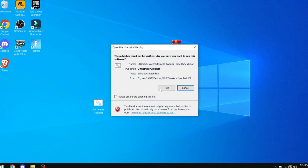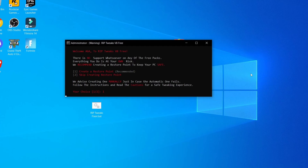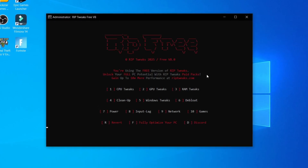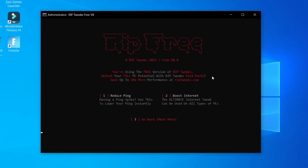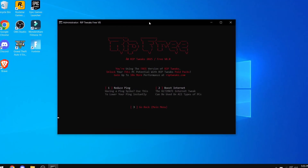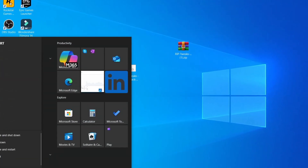Pull out the two files, then right-click and run as administrator on the RIP Tweaks free pack. Click number one to create a restore point, or if you're rushing and don't want a backup, click number two. In the RIP Tweaks free pack, for today's video click number nine which is Network, then click enter. Click number one for reduce ping which will restart the internet, then click number two for boost internet which applies more advanced tweaks. Wait for it to finish and then close the app and restart your PC.